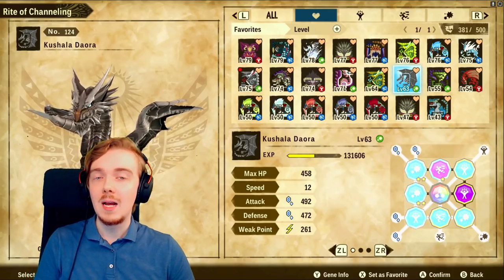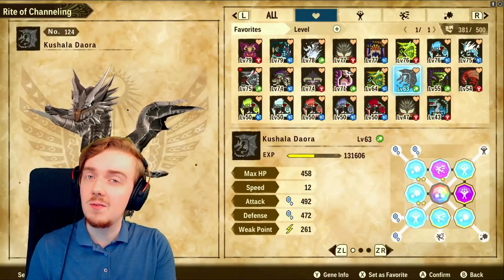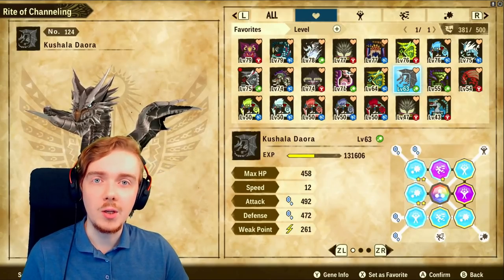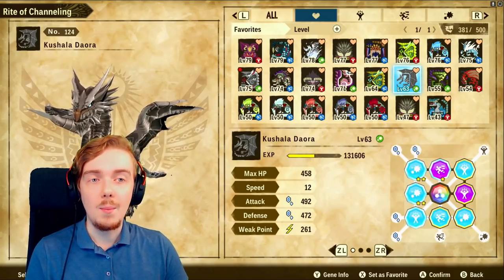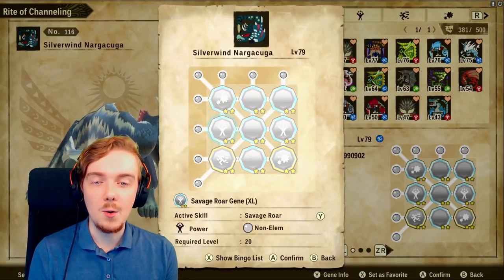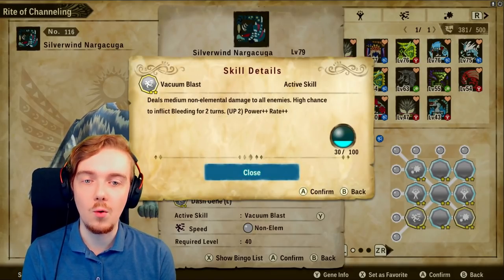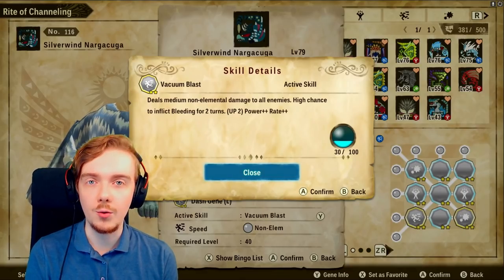Let's start off by talking about bleed skills, because I consider skills that apply bleed to be some of the best skills in the game for both PvE and PvP. It's an all-rounder, really really good. There are a couple of different skills that apply bleed. The first one we can look at is on Silverwind Nargacuga — Vacuum Blast. This is a medium damage AoE option with a high chance to bleed all enemies, costing 30 kinship.